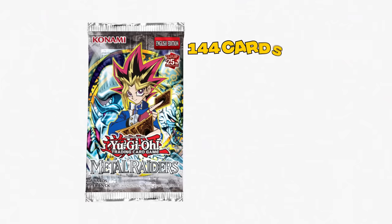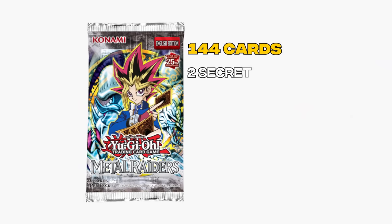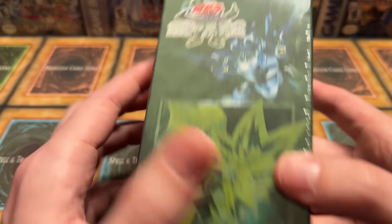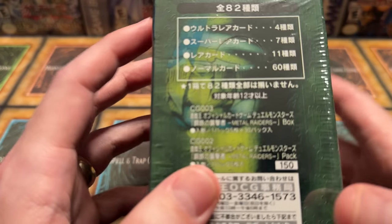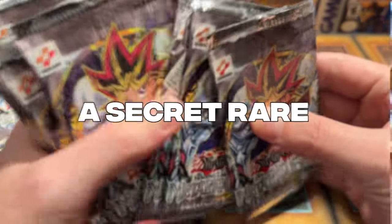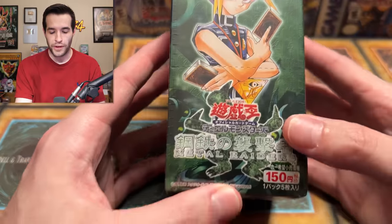While the English version contains 144 total cards, consisting of 2 Secret Rares, 10 Ultra Rares, 10 Supers, 22 Rares, and 100 Commons. Today we are opening an original box of Metal Raiders from 2001 to see all the differences between it and our version in the TCG, and also attempting to pull a Secret Rare. What's up guys? We're back with an insane OCG Yu-Gi-Oh opening — opening the original Metal Raiders set.